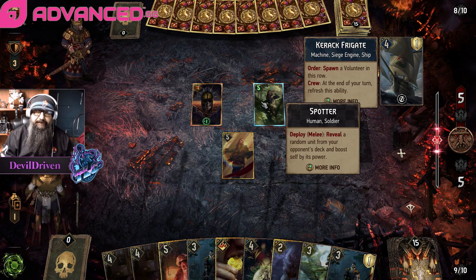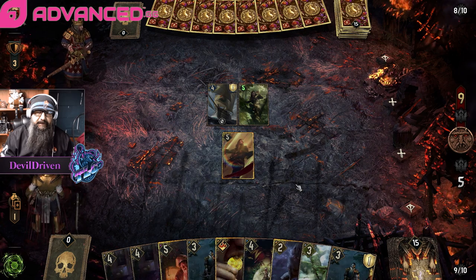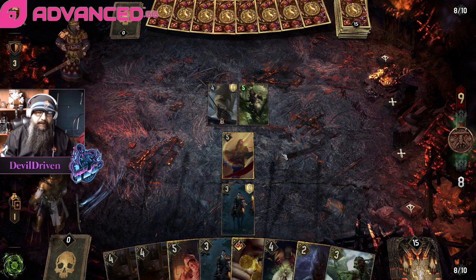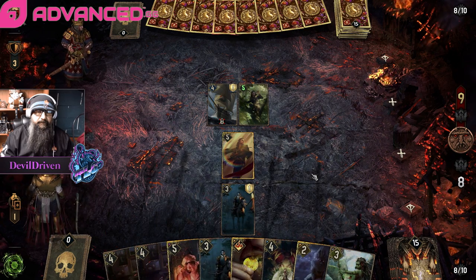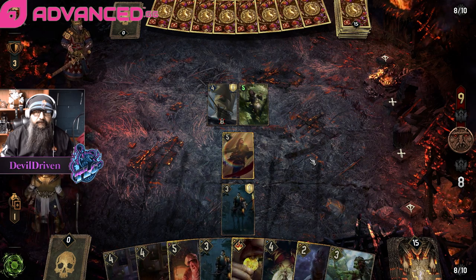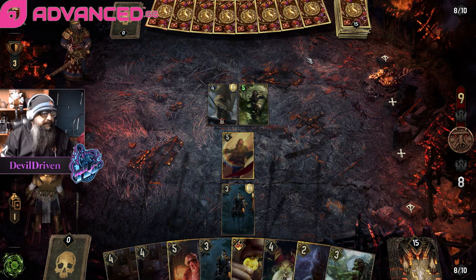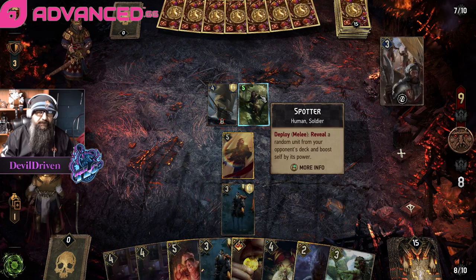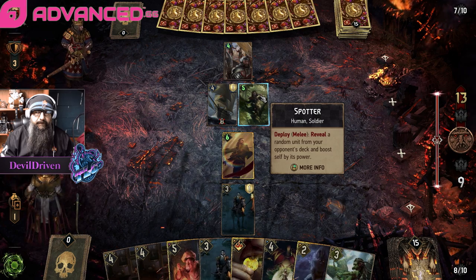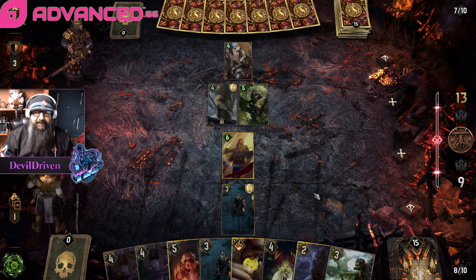Frigate played it on the wrong side though. So he's going to hand buff what he's going to play next. I think we just lock it — features forward, let the hunt begin. So he hand buffed something, probably on SACE. So far he's got Northern Realms and Nilfgaard.